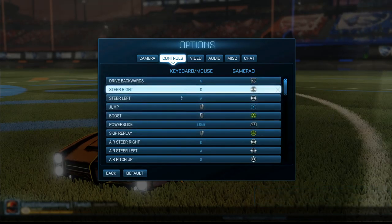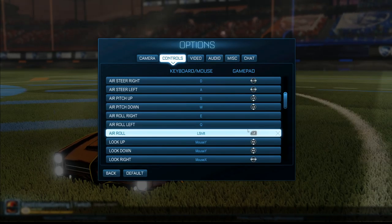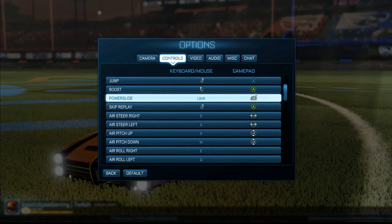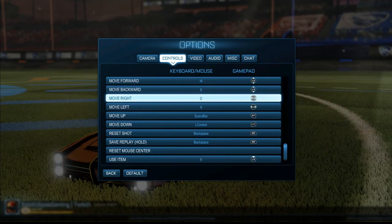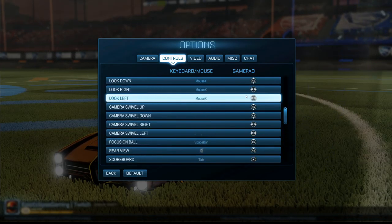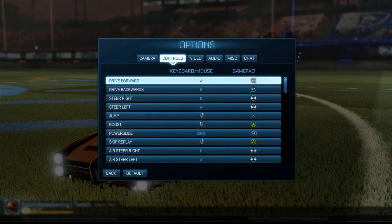Next thing is controls. For keyboard and mouse, I keep everything on default controls. For a controller, I really recommend for PS4 and PS3 putting power slide and air roll to L1, and for Xbox One and Xbox 360, LB. You could also try putting boost to X for Xbox or Square for PS4. It's a lot easier to hit jump from having it there, or you can try putting boost on X and jump on Square, or for Xbox boost on A and jump on X. Most of the pros use PS4 controllers.